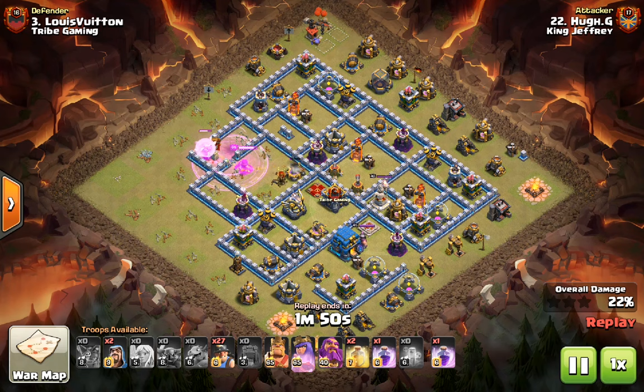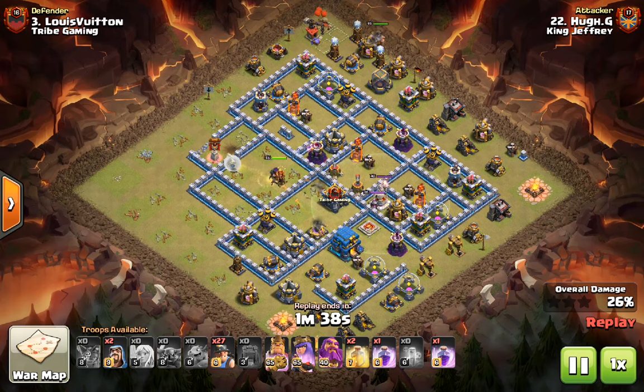The idea here is that instead of having the entire base be a rectangle, he's going to create a rectangle out of what is left after the Queen charge is over. The BK is starting the funnel at 1 o'clock, and the miners are going to be dropped right towards the Inferno compartments.